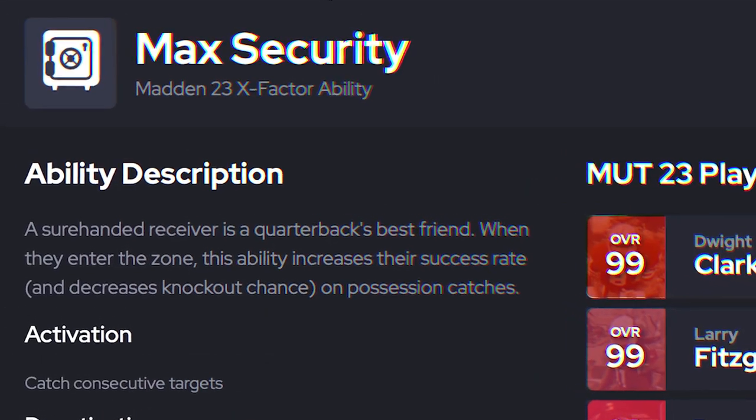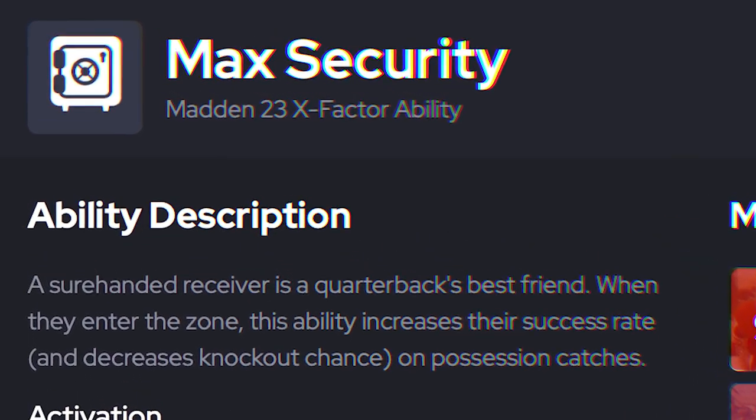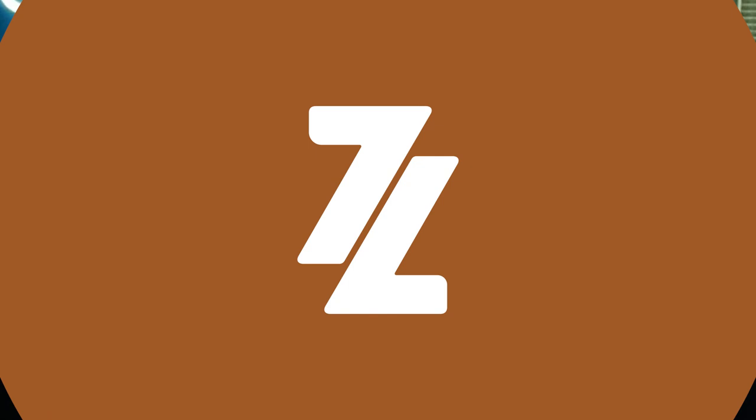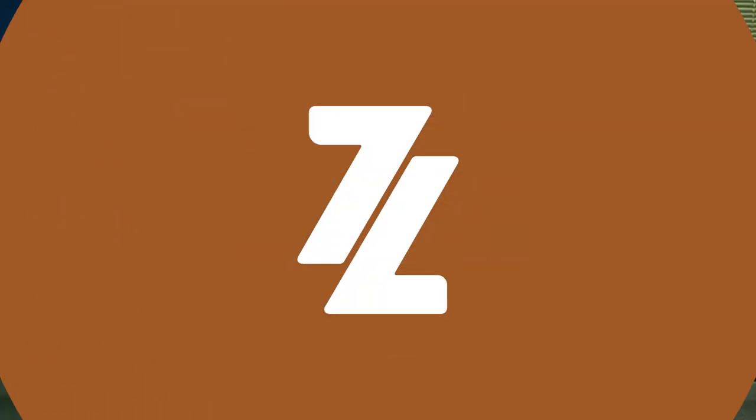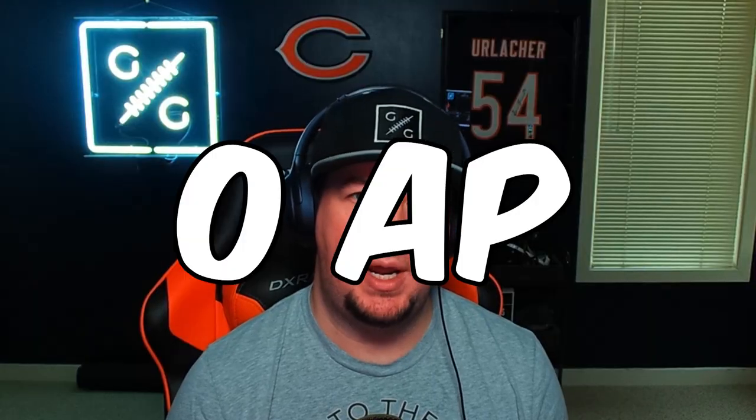In today's video, we are going to put to the test whether or not max security is the best ability slash X-Factor in all of Madden 23. What's up guys, hey from the Zan Madden YouTube channel. You may have heard over the last week or two, there are some rumblings about the max security X-Factor. Not only is this an X-Factor you can put on any receiver in the game for zero AP.